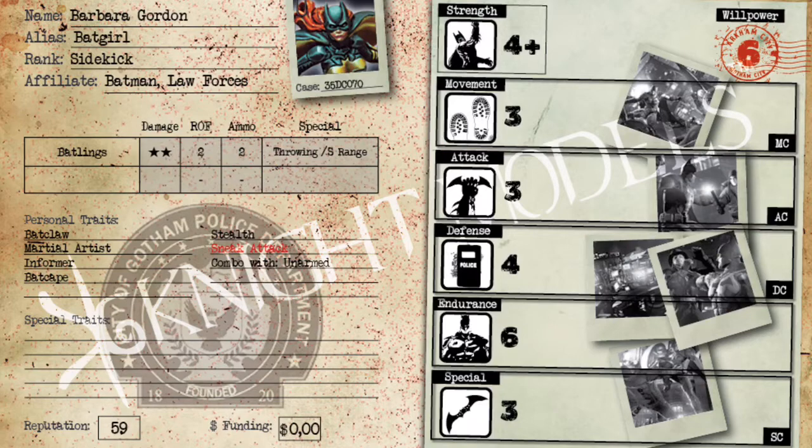Her stats: she is Willpower 6, which is pretty average for a sidekick character. She doesn't have all the counters in the world but it's still pretty good. Her Strength is 4+, which is actually really awesome on her because most female characters in the Batman game are Strength 5, rolling 5s and 6s to damage. But Batgirl is Strength 4+, so she damages in close combat and when she throws her Batlings on a 4, 5, or 6, which is pretty great.